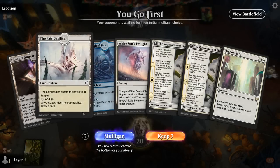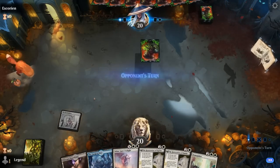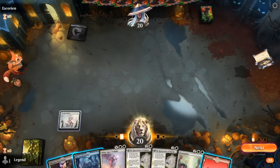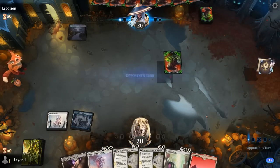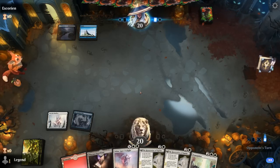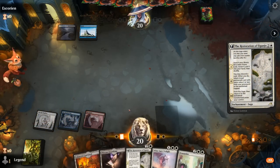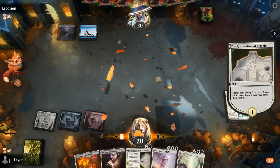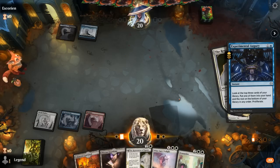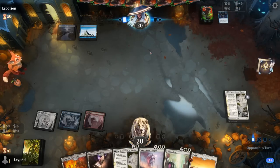Game 4: We're on the play, hand is not perfect but a keep. We've got Basilica to cast Restoration, Storefront can get a Swamp, then we'll have double white for our sweepers. Opponent Blue-Black — resolving an early Monument can be very effective against control strategies, since once in play they may not have a way to remove it, and it can slowly find all our lands and turn into a win condition. Opponent casts Augury, so looks like maybe a Toxic Poison deck — but we see a Ledger Shredder instead.